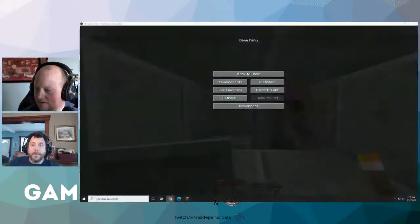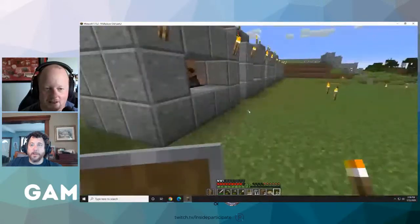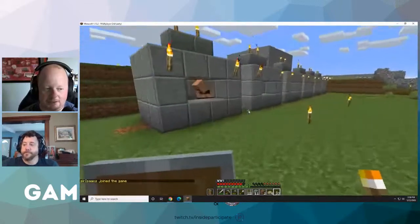We set it up today. Toolsmith - look at that, we have a toolsmith. But nobody really knows that. Are you in our game? Yeah, I didn't go in yet. So we are setting up, basically these are shops. This is going to be our little shopkeeper row.